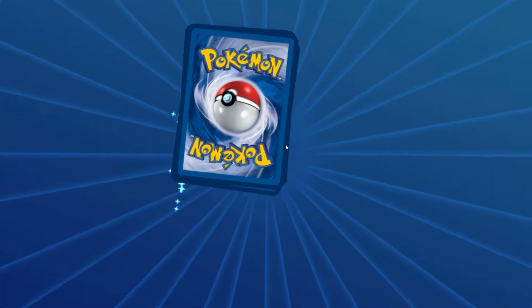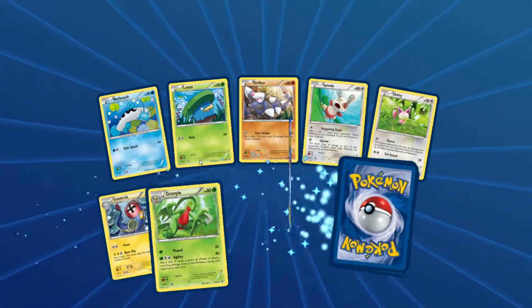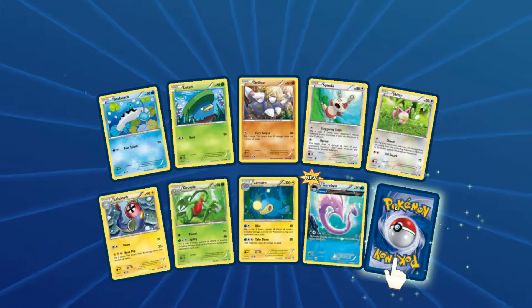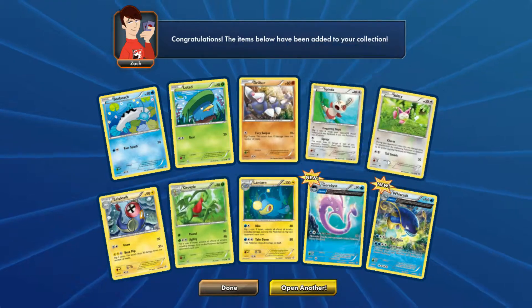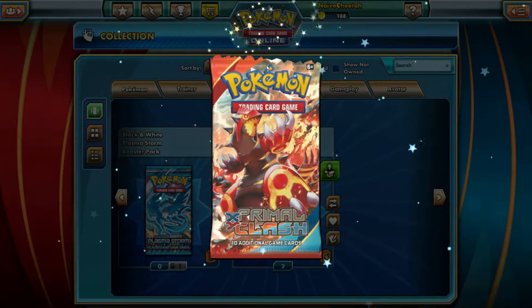We've got four more left, I think. Let's see what this one has. Two rares again — we have a Gorbis Ancient Trait and a Wishcash Ancient Trait. This is more than what I was expecting out of these packs.